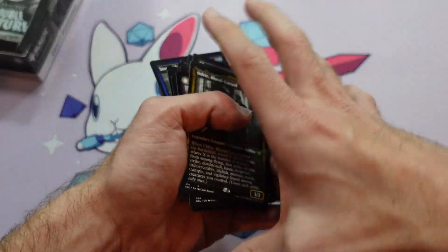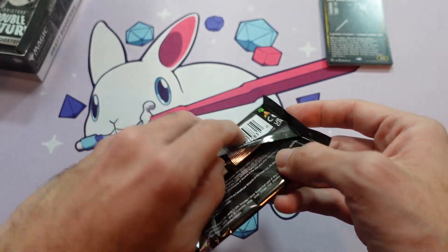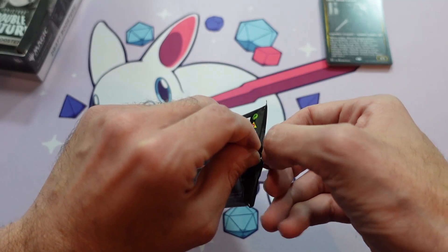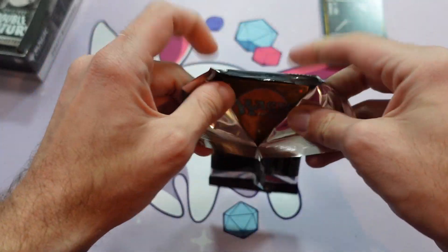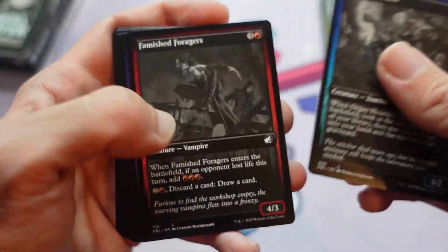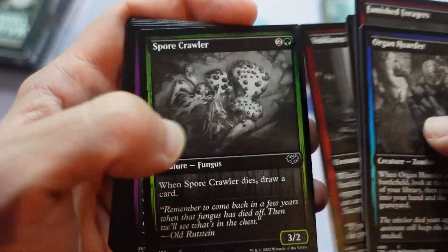Odrick looks pretty cool in the black and white as well. I'll open the next pack first and then tell you about Odrick — that's kind of what you can expect in these boosters. A little bit of Midnight Hunt, a little bit of Crimson Vow in every pack, two rares. I'm going to walk through these relatively quickly, because you've seen these cards before — they're in Midnight Hunt and Crimson Vow. You kind of know what's going on.